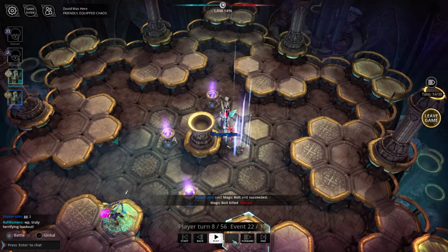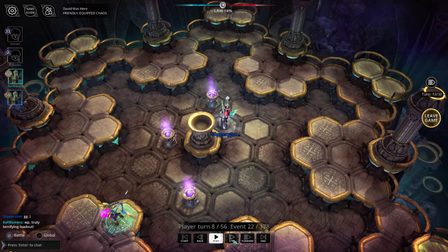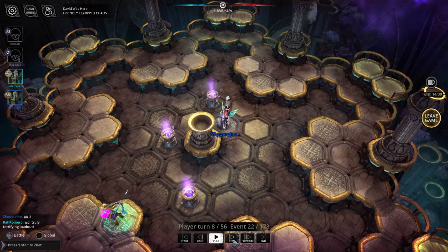Jim now has around 50 mana from the close quarters wizard kill and control of all the sprites. This is bad news for me because the mana will let him boost all of his subsequent spells, and the sprites will let him activate his talismans.